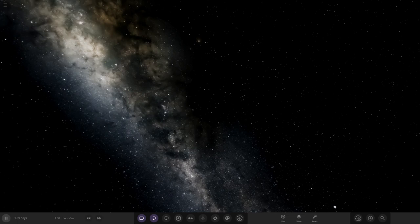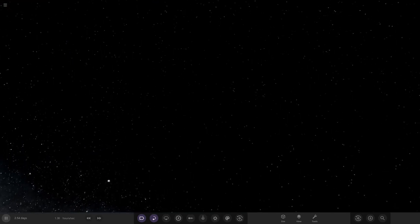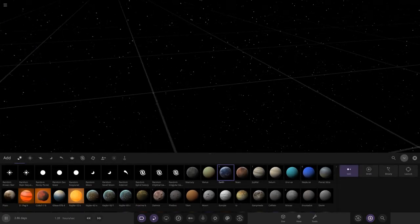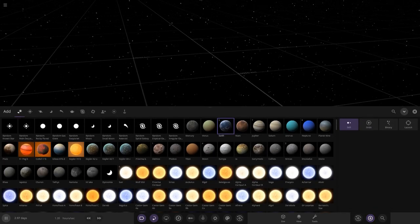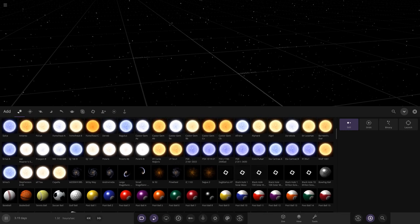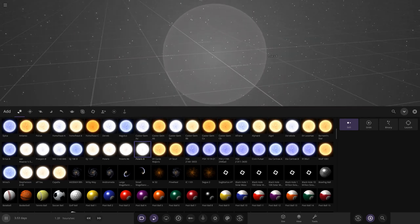We can bring back some old objects from previous years as well as add some new stuff. This is a whole new version of the game since we last did this, so there are loads of new customization options. First, we'll go to a blacked-out background, then onto our main star — I want it to be a white star, so let's go with Polaris B, a white main sequence star.